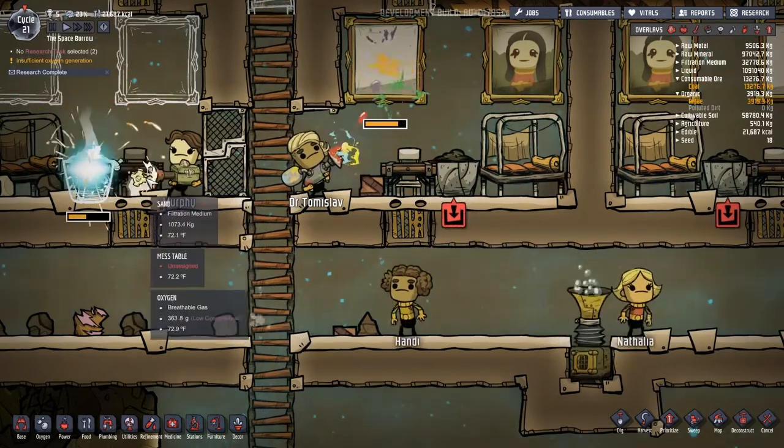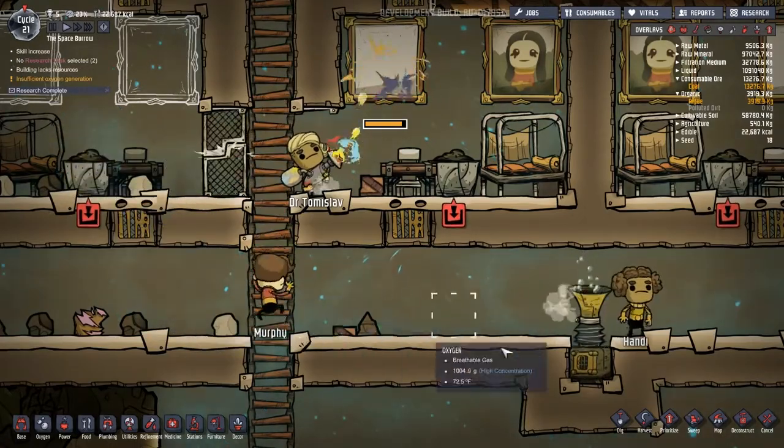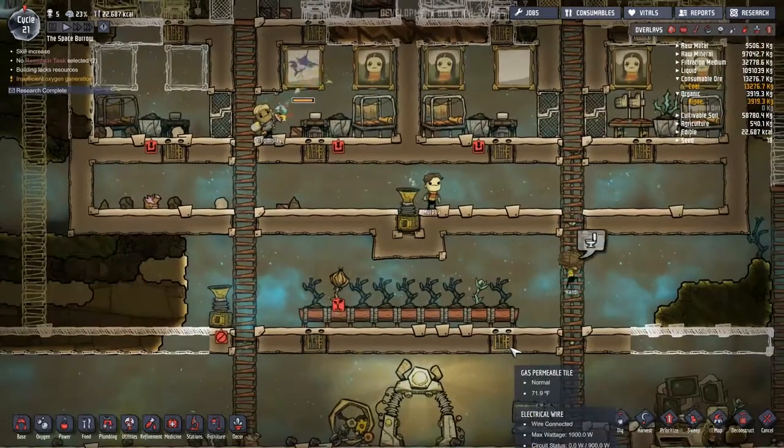Look at the nuts and bolts it's throwing into the buildings that they're creating — kind of fun graphics.